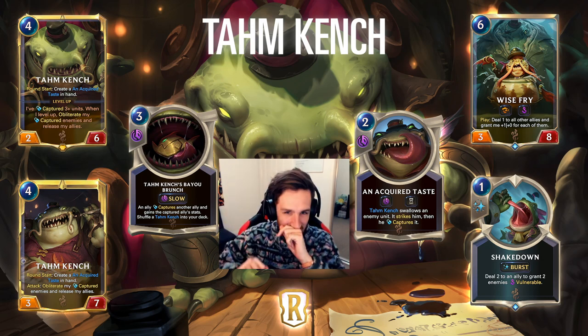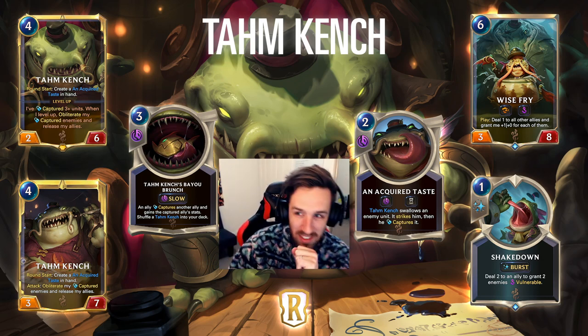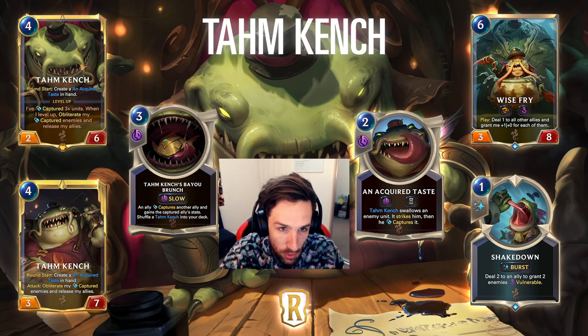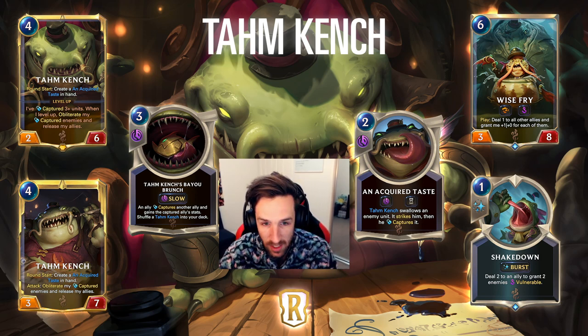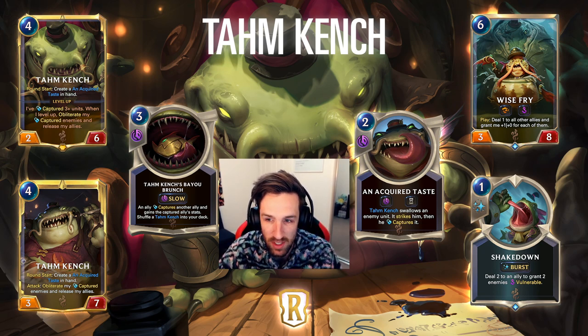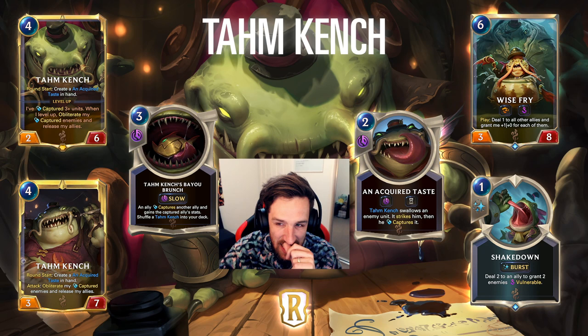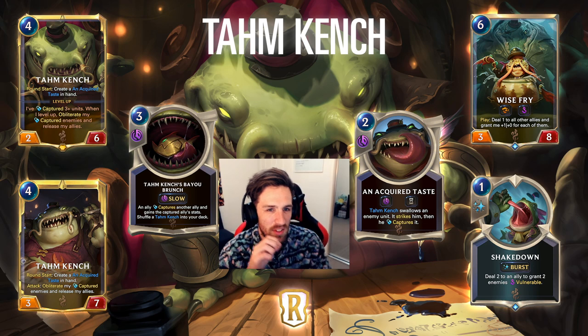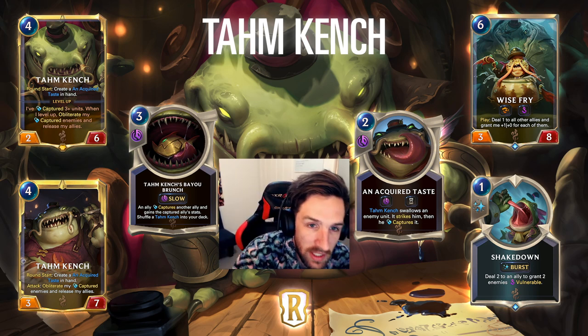Let's talk firstly about Tahm Kench. He's a 4-mana 2-6. At round start we get the Acquired Taste. Tahm Kench swallows an enemy unit, it strikes him, and then he captures it. The Acquired Taste has the fleeting symbol - yeah, the Acquired Taste would be fleeting, so you can't just stack them up in hand. Makes sense, even though it's not written on Tahm Kench's actual card.